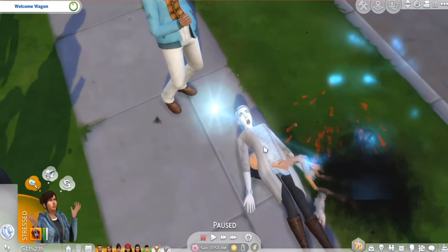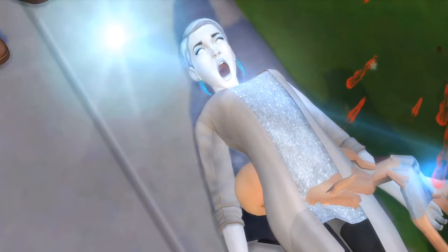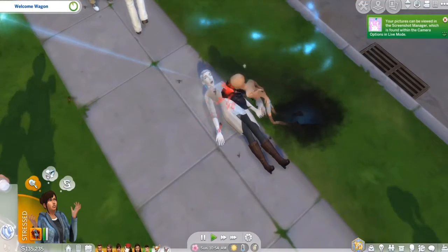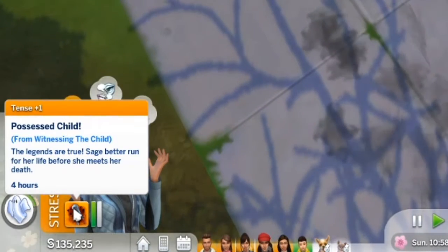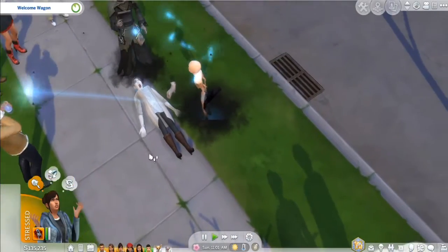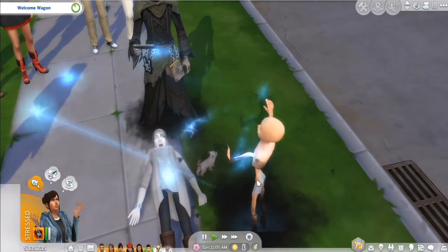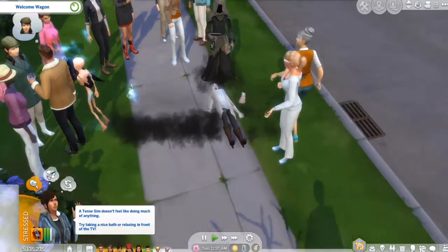Wait, hold up — is that Vlad? Why is he wearing that? Oh no, that's not Vlad, it just looks like him. Holy crap, this is happening already! I didn't realize this — I hope my family doesn't die, but they're gonna all die. Oh my goodness, possessed child — the legends are true! Sage better run for her life. How long does this last? He's got like a bird behind him — what the heck?